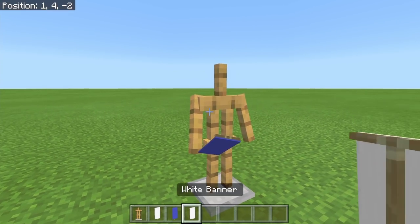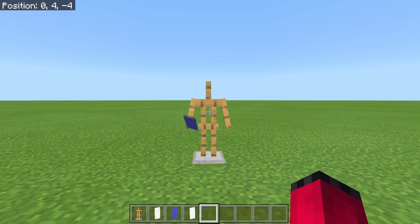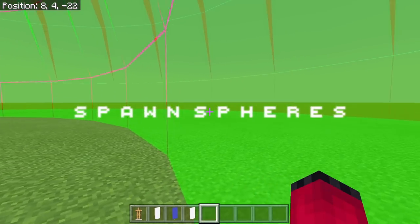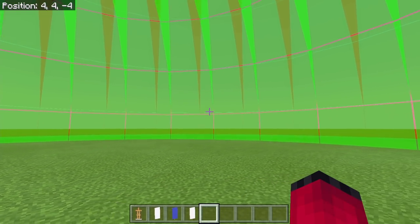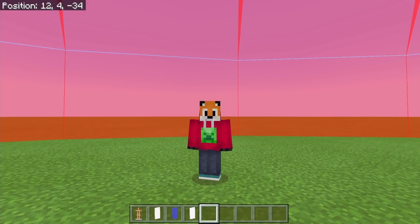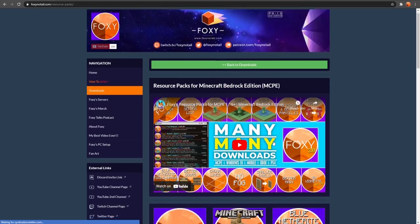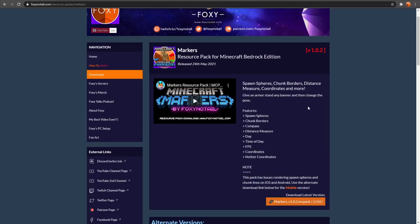All you do is pose the armor stand and you get a range of different features. The first pose gives you spawn spheres — a big green spawn sphere and a big red spawn sphere. These are set at 24 blocks and 44 blocks away from the armor stand, which is the spawn radius and despawn radius for entities on a simulation distance of four chunks. If you've already downloaded the pack, note that it's been updated to version 1.0.2, which has the correct size spawn and despawn spheres.